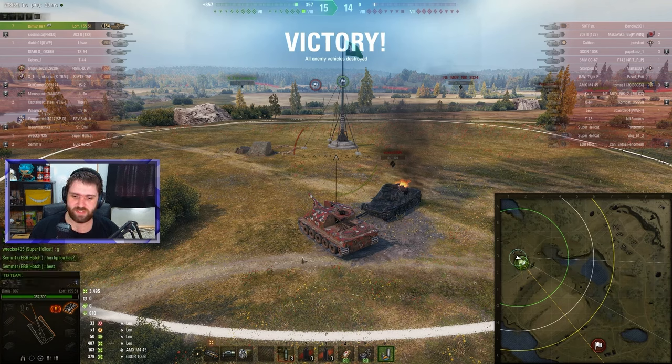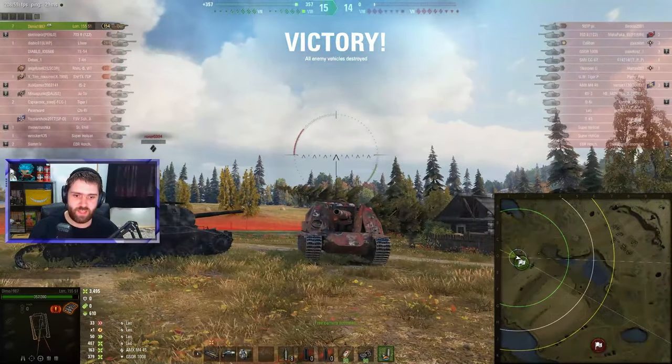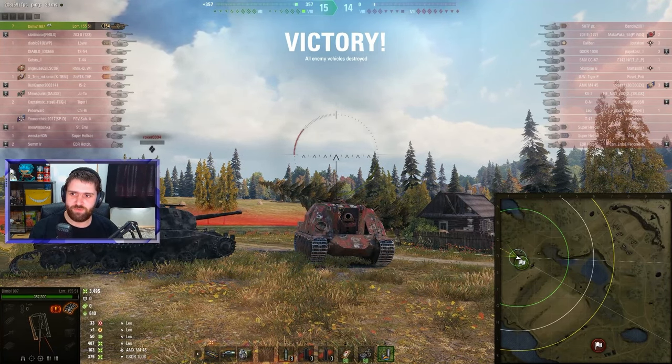GG well played — 3.5k damage, 600 stun damage, and 7 kills. You don't really see that often with artillery. Dimis got the last 3 kills in a 1v3, almost a Kolobanov's with an artillery. And yeah, the best tier 8 tech tree vehicle in World of Tanks at the moment — the 155.51 — second highest win rate and second highest win rate differential.